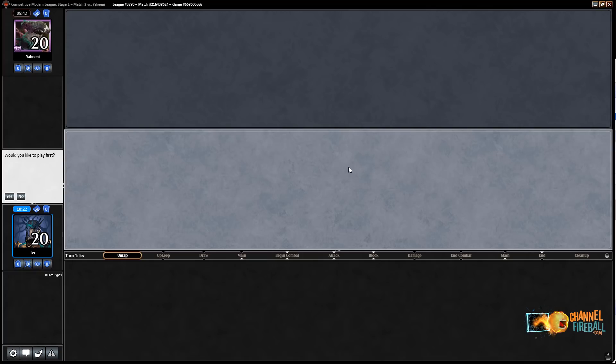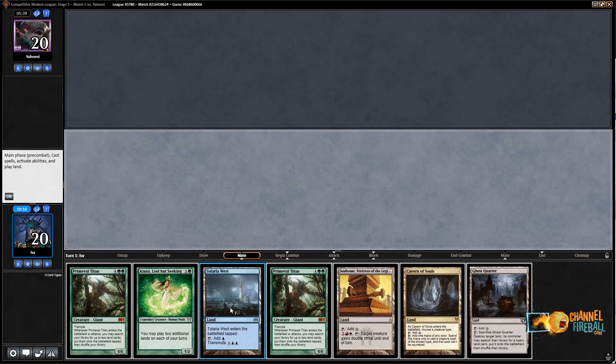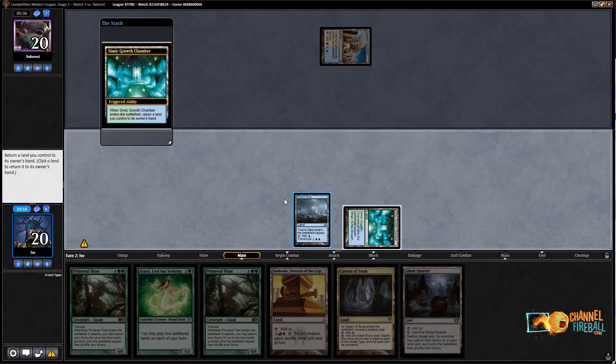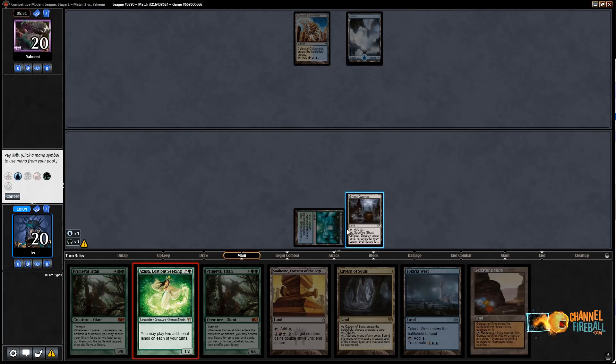I do want the Ballista back in my deck. I'll keep Emrakul and take out one Sakura-Tribe Scout. Let's do this thing — time for Round 3. I would like to play first. I'm going to keep this hand — it could use a little help. I'll start with Tolaria West and hope to hit a bounce land.